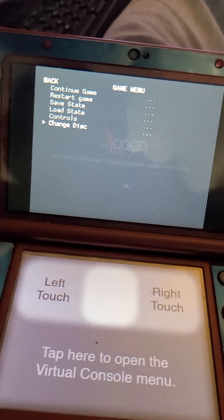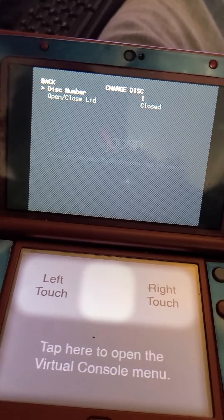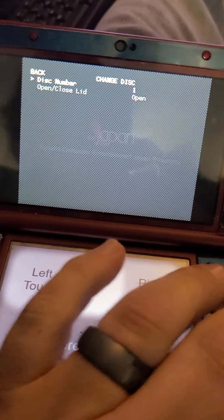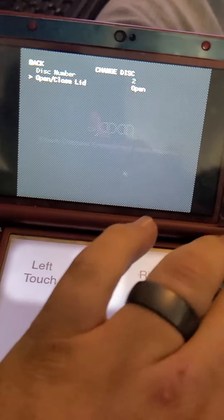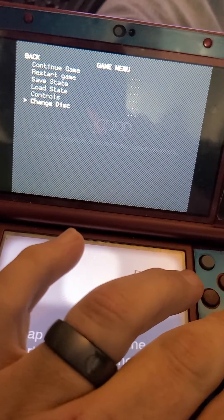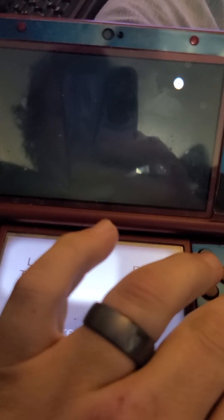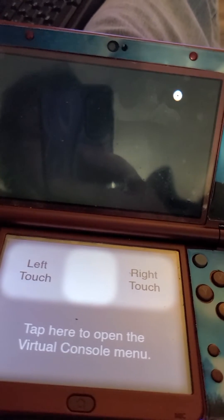Scroll down to change disc. We're going to open it and change the disc. Go back to open — it's like it's closed. Go back and continue. That is how you access the second disc.